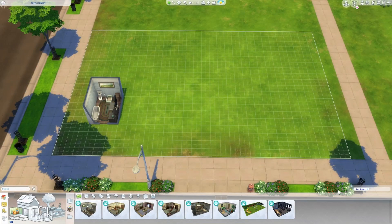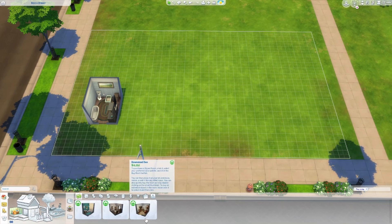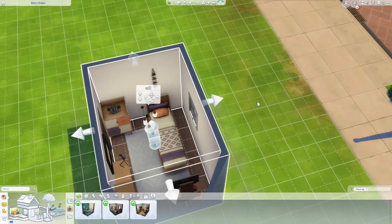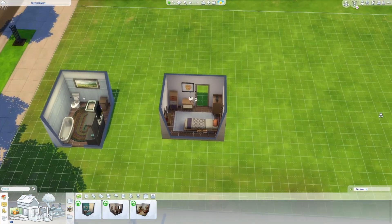We're gonna go on to the next pack — let's generate Tiny Living Stuff. I think Tiny Living Stuff actually has a good variety of items. They do have pre-made rooms, and I think this tiny room would work well — maybe as a guest room or a kids room. I think this will be a guest bedroom, and the first color is the best one to be honest. I can change the window and door placement.